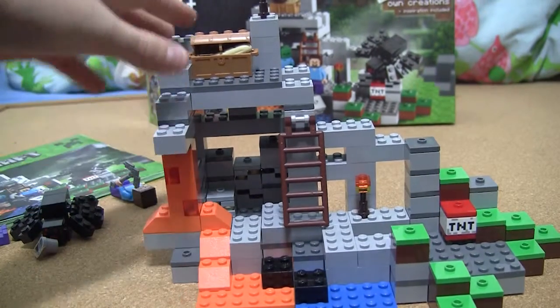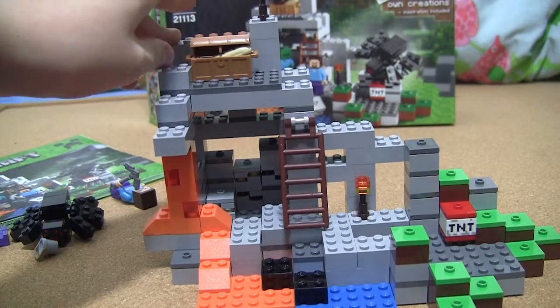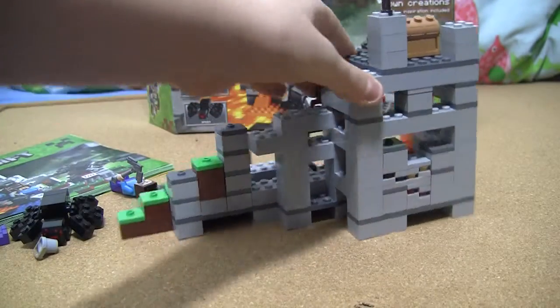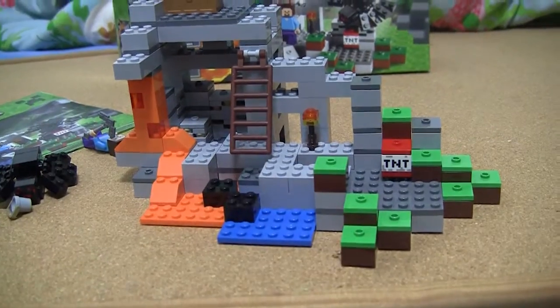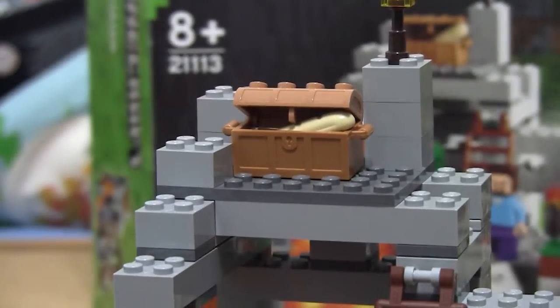As I said before, this is set 2113, the cave. It is a very nice set from all angles — you can look at this from every angle. There's a block of TNT, some TNT, a torch, and a ladder that goes up to the chest.